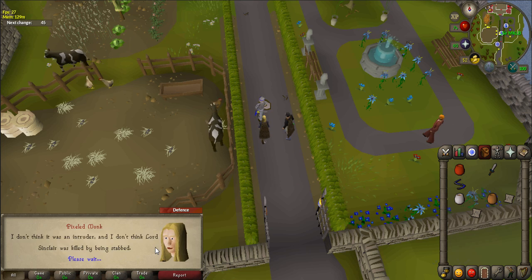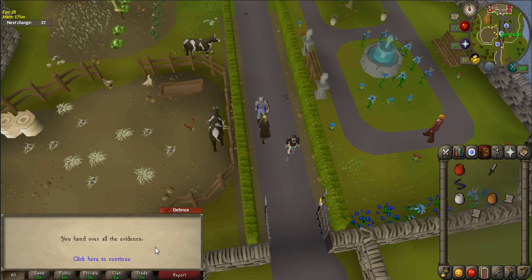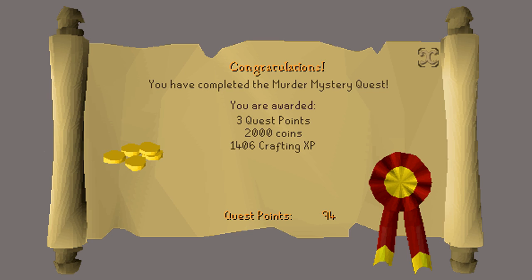Talk to the guard and show him the fingerprints, talk about poison, and show him your thread. Once you're done talking to him, pick your necklace back up. Congratulations, you have received 3 quest points, 2,000 coins, and 1,406 crafting experience.